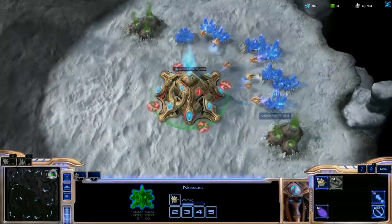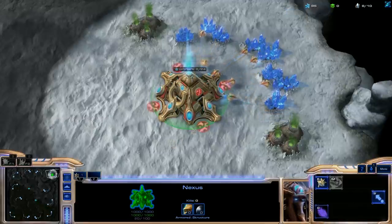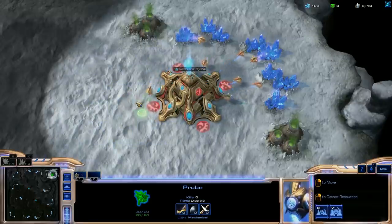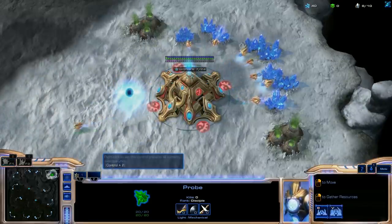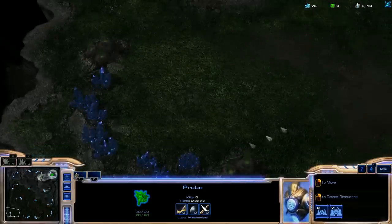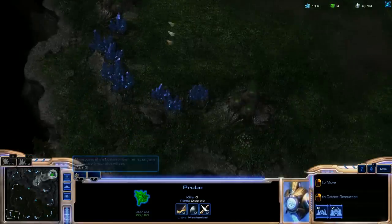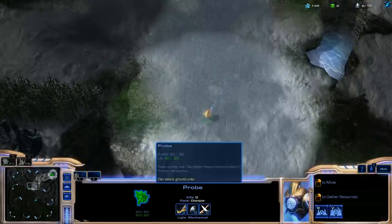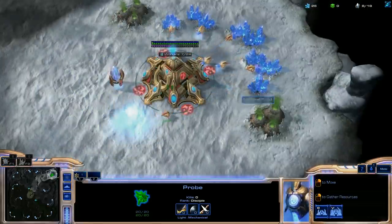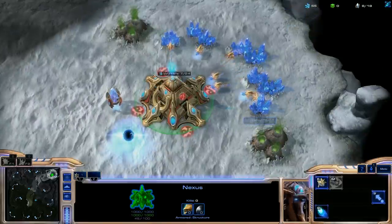What we're going to do is select one lucky winning probe and wait till we get 100 minerals, build our first pylon, and send him out to the enemy base. When you play against elite AI, the enemy is always going to be on the completely opposite side of the map. So if I'm up here in this corner, the enemy is going to be down here. We already have 150, so we're going to get our forge right away.